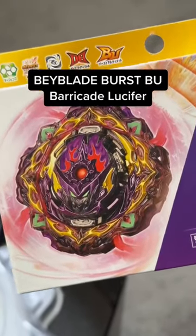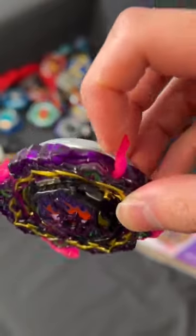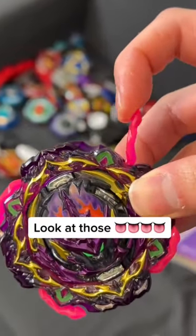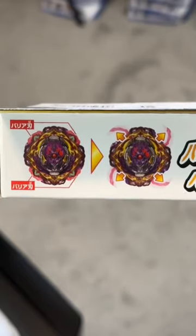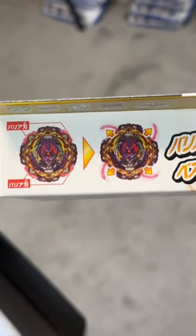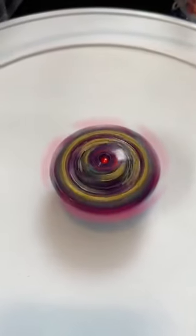Barricade Lucifer has one of the weirdest gimmicks ever. It's actually the last Beyblade Burst release ever, so you might want to get this one. The cool and weird thing is the four blades actually come out when you launch the Bey full force, making this crazy barrier that's unstoppable.